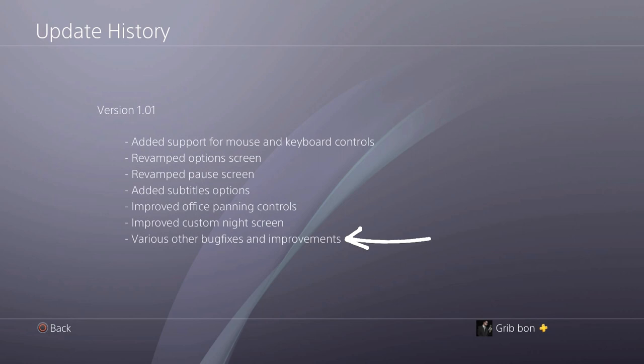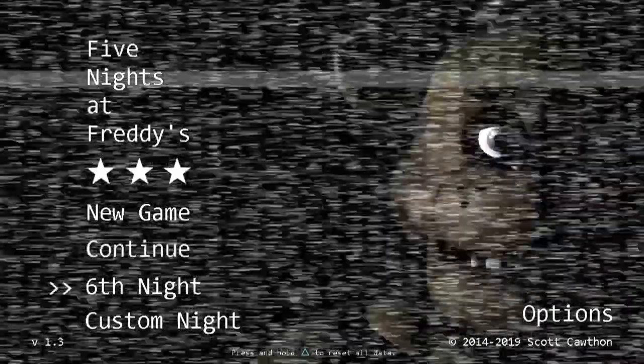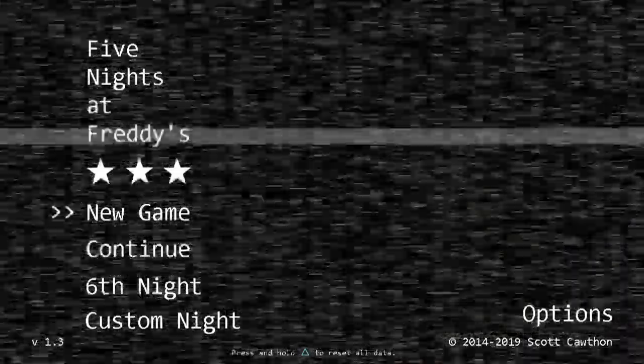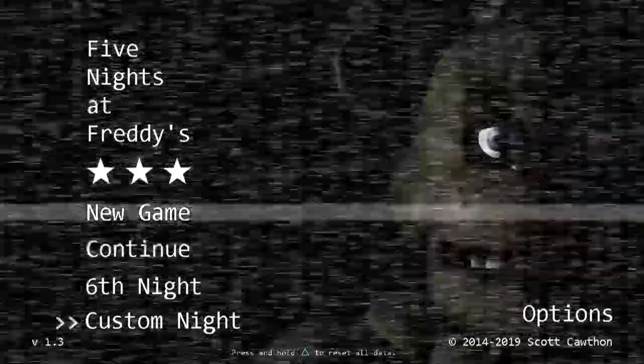Various other bugs and improvements. FNAF 1 is probably the least amount of problems I ever found in one of Clickteam's ports, so if you spot any bug fixes or improvements, leave them in the comments below. One I did notice was the main menu itself — sometimes the cursor used to stutter when selecting down and you would accidentally pick something you didn't want. Other times, up was down and down was up. This menu used to drive me nuts.